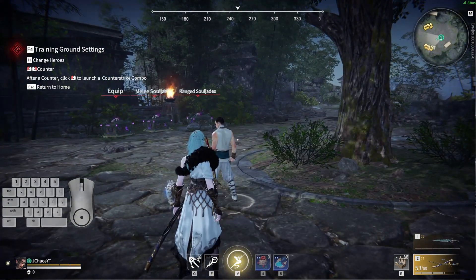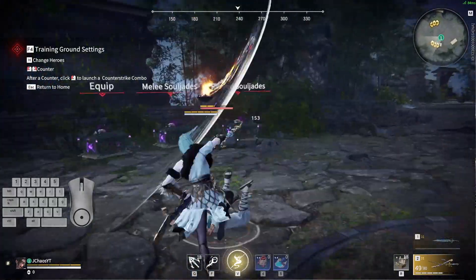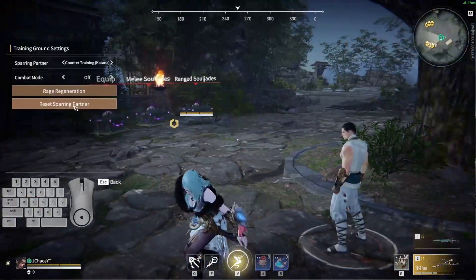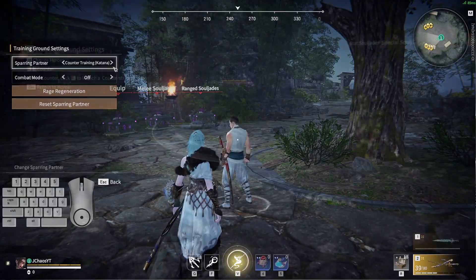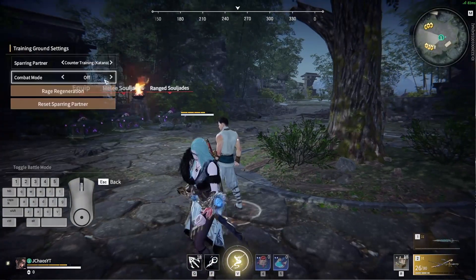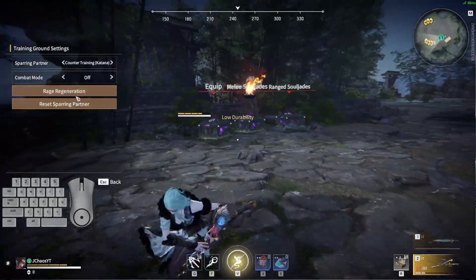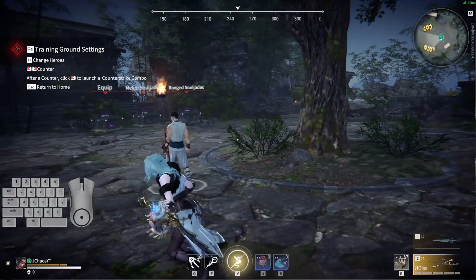You can still do the other combo — that's still a great combo, nothing changed with that one. You can even still do this one, which is your optimal combo right there. For the katana counter nothing changed either — you can still get the stun lock into guaranteed damage. You can only get one with the katana, so yeah, that's all guaranteed damage. That's pretty much everything for the katana.